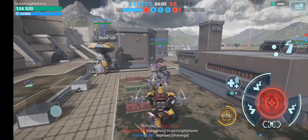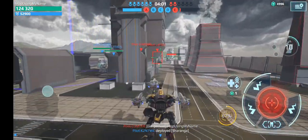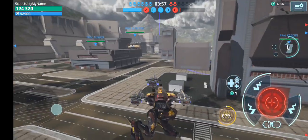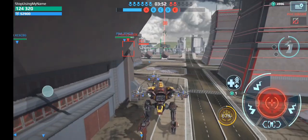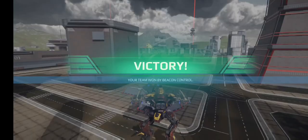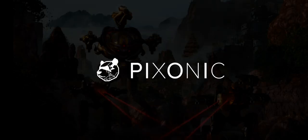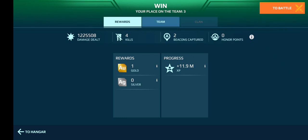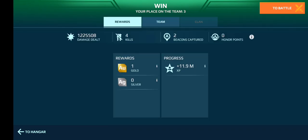That glitched through the wall. Look — a fellow Fujin. I can't believe I died. That Revenant's glitched over there. Let's see how this Heichi does — apparently we won. We actually managed to win. I got one-shotted in a Fujin, that was insane. I can't believe that happened. Third on the team: 1.2 million damage, 4 kills, and 2 beacons.